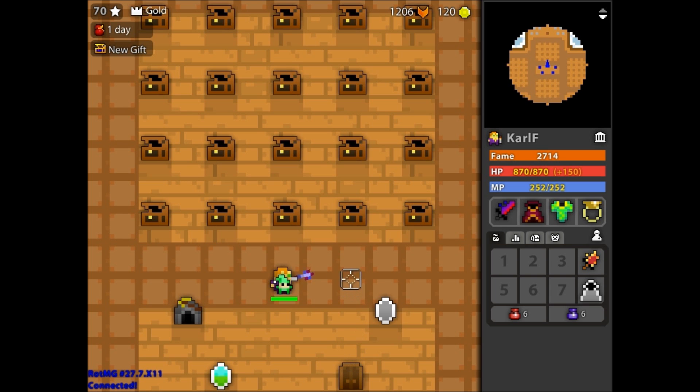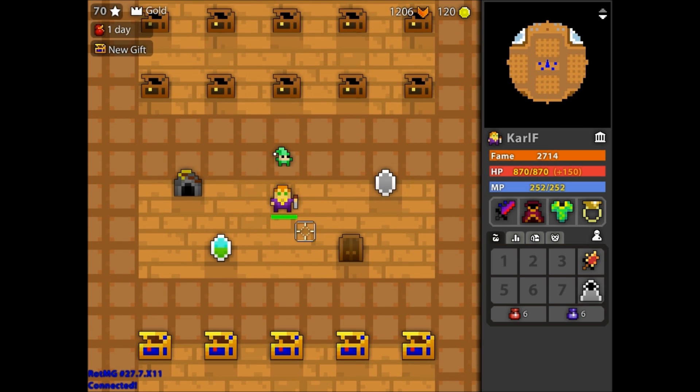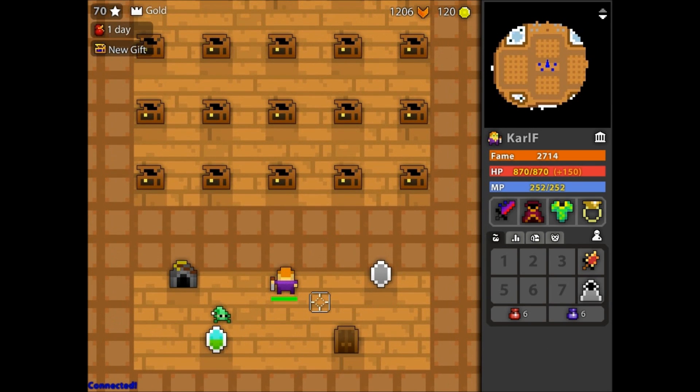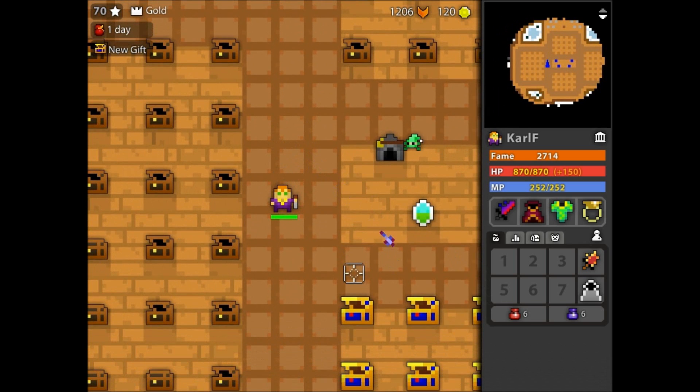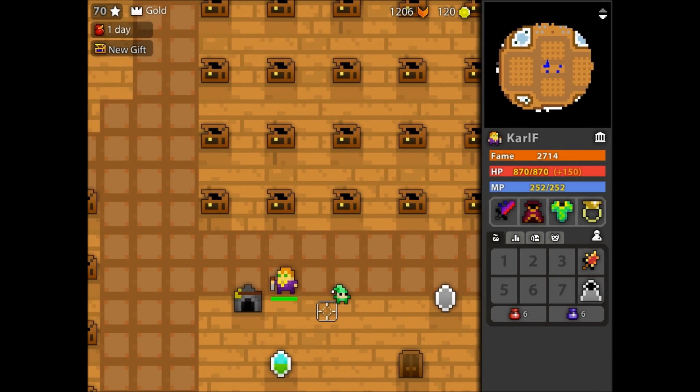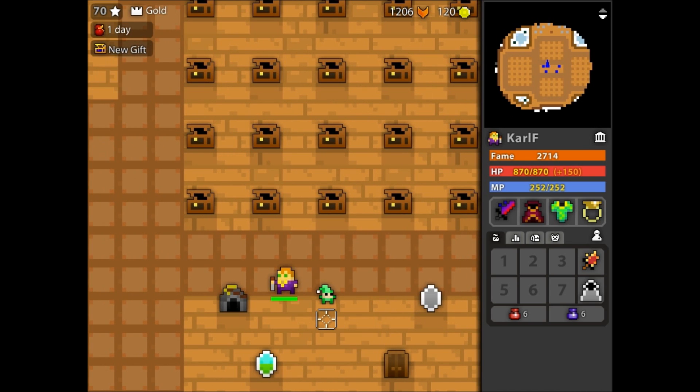T is set to toggle centering of player. I don't use it a lot, but if there's stuff behind me or something — I've used it sometimes, but very rarely. So I leave it on T so it's kinda accessible; I just need to move my hand a little bit.